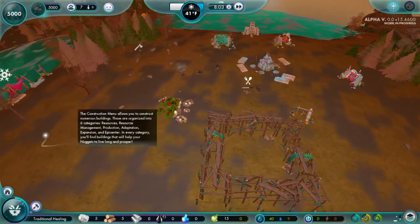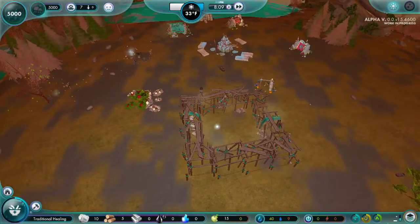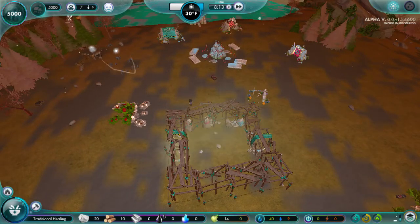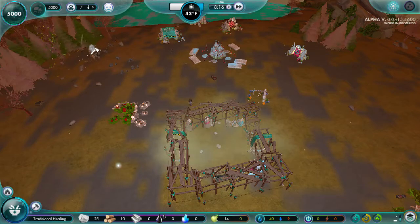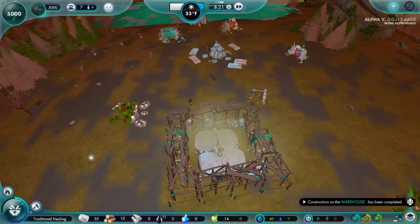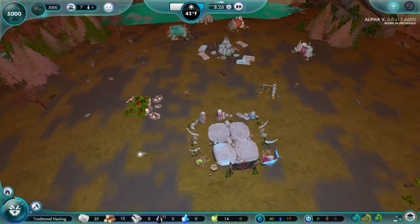Oh they're starting to break rocks over here, and hopefully they'll take all this stuff and put it in the warehouse. Since the warehouse is going to be open to everything, hopefully they'll break all these rocks and take them to the warehouse. Ulu is doing it all by herself - amazing. Are you the engineer? You are the engineer. You are a powerhouse - you're the MVP. Immediately taking stone to the warehouse. Good job.